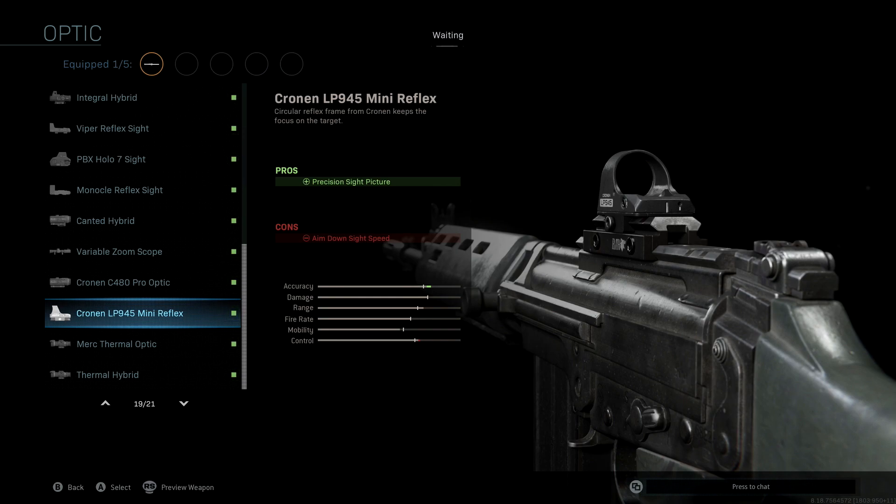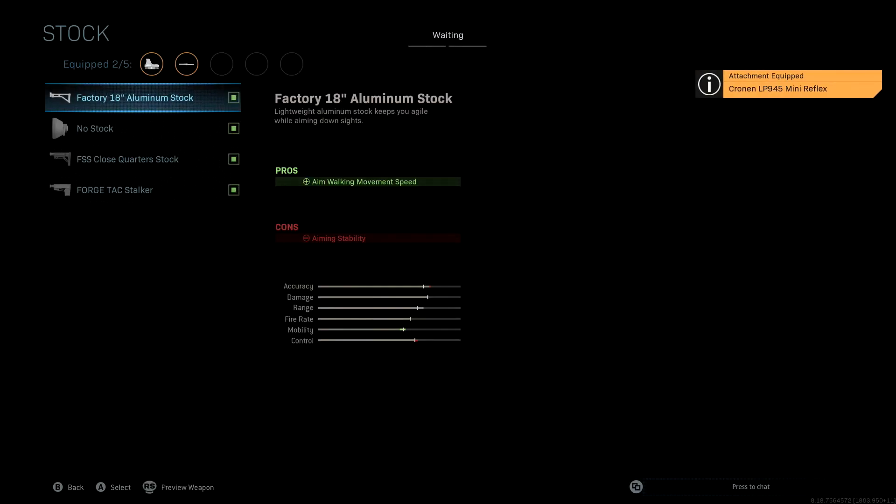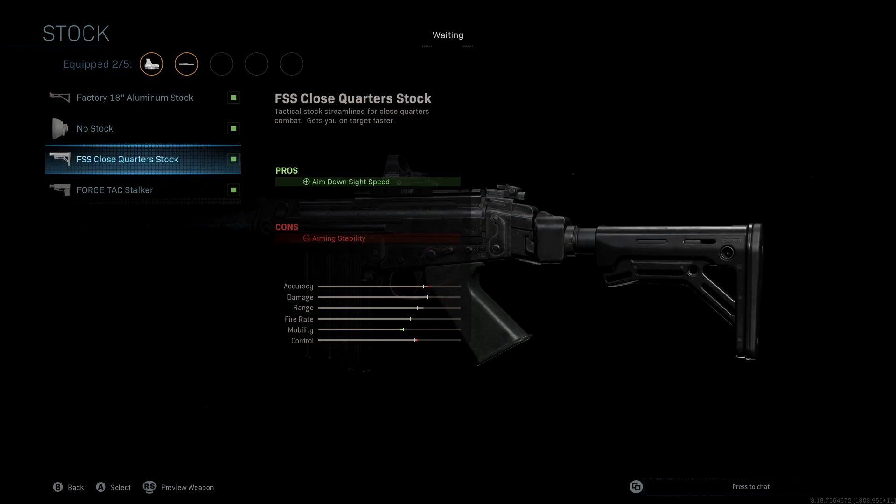The stock we're using is the FSS Close Quarter Stock. This is one of the attachments that really helps improve our aim down sight speed, since we lost some with the first two attachments. It also gives us a nice boost to mobility.